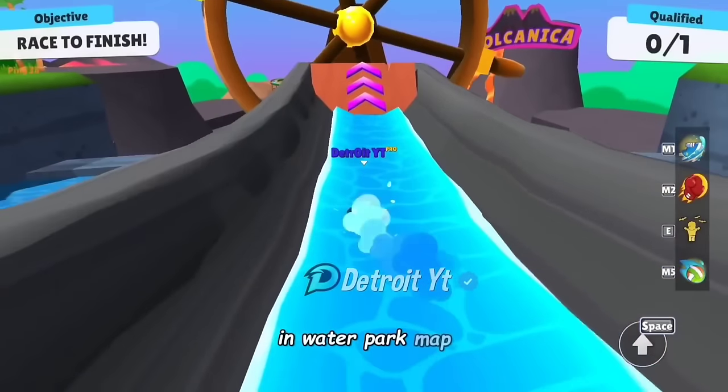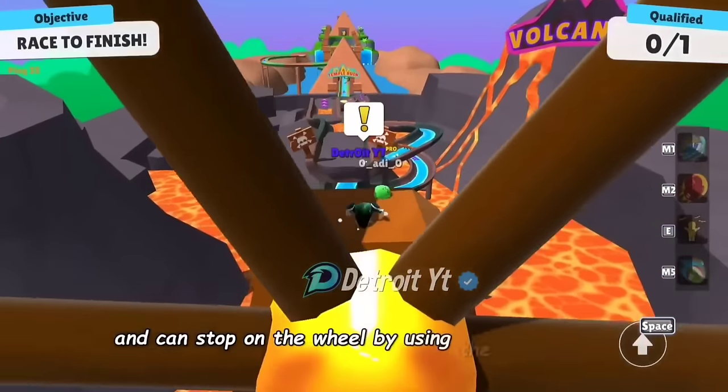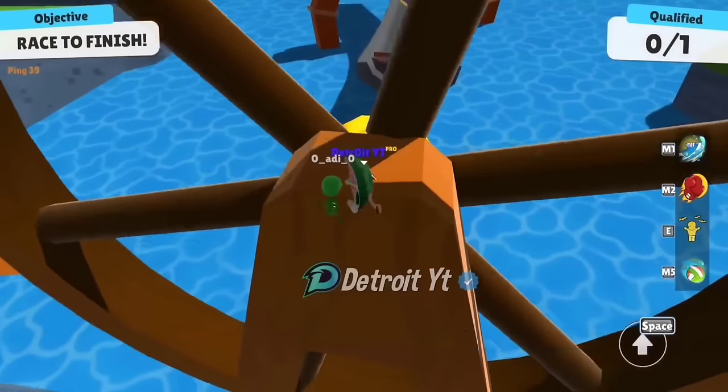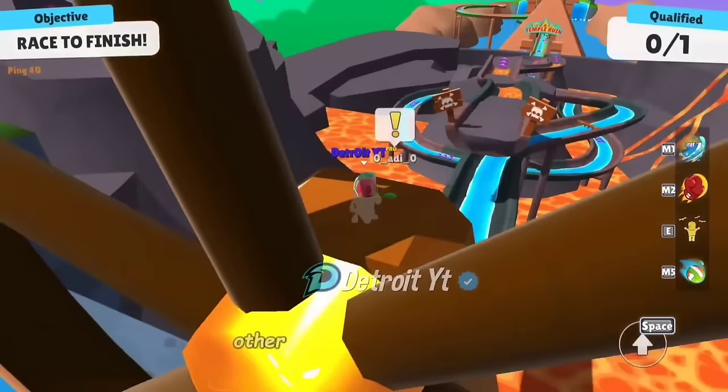In the Water Park map, we can move forward through the slide and stop on the wheel by using the taunt emote. You can use this trick for fun or to show your friends — there is no other benefit to this trick other than fun.